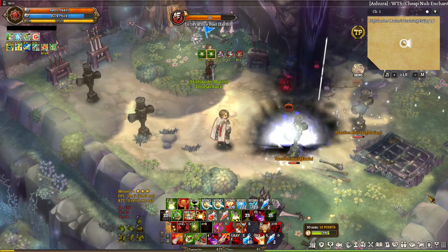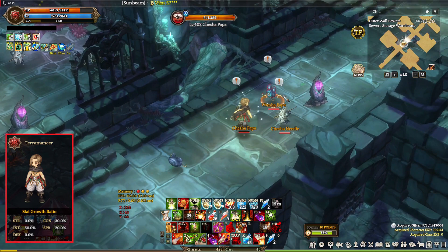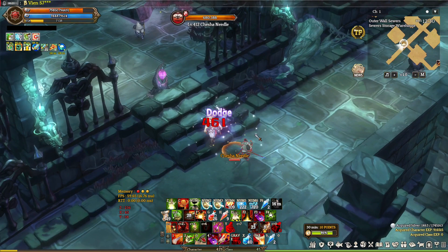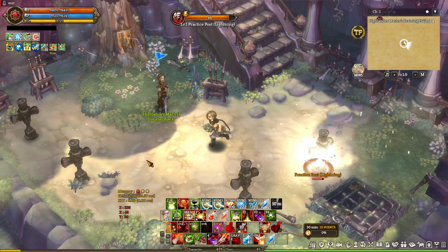Now let's head on to the last class, Terramancer. Terramancer is a class that manipulates the earth element to attack enemies, and the reason it's here is because Terramancer can deal a decent amount of damage for the build. Before we start with the skills, let's mention the Sandy Dust debuff first. This is an attribute, so take it. All Terramancer skills inflict Sandy Dust debuff, and what it does is give all Terramancer skills an additional 20% damage and additional crit rate when targets are inflicted with Sandy debuff. The first skill is called Implosion — a single target earth-type attack that gets increased crit rate when targets are already inflicted with Sandy Dust debuff.